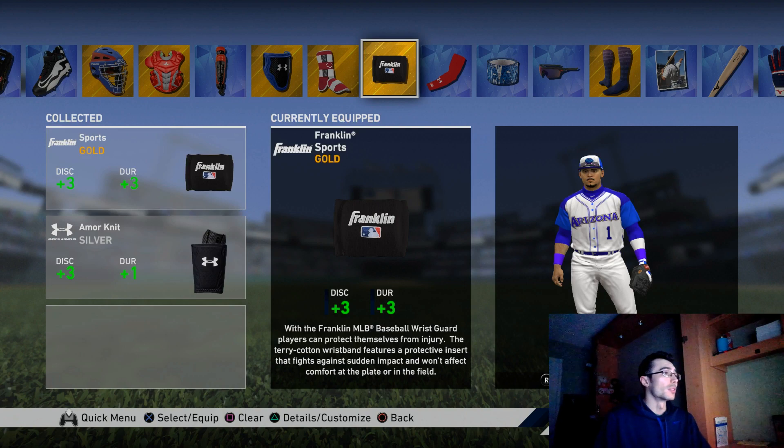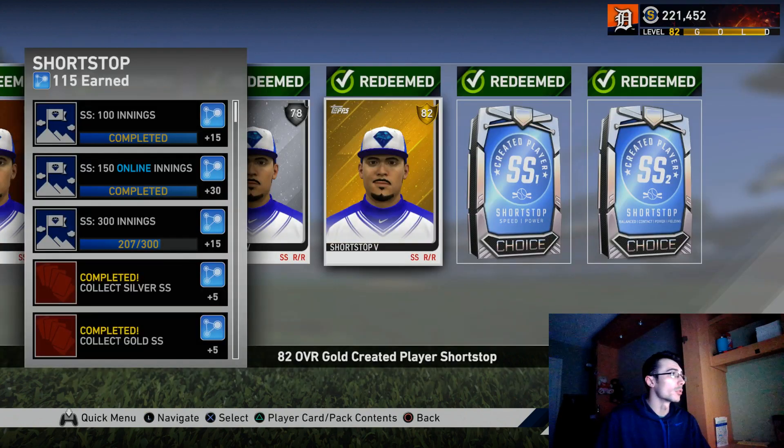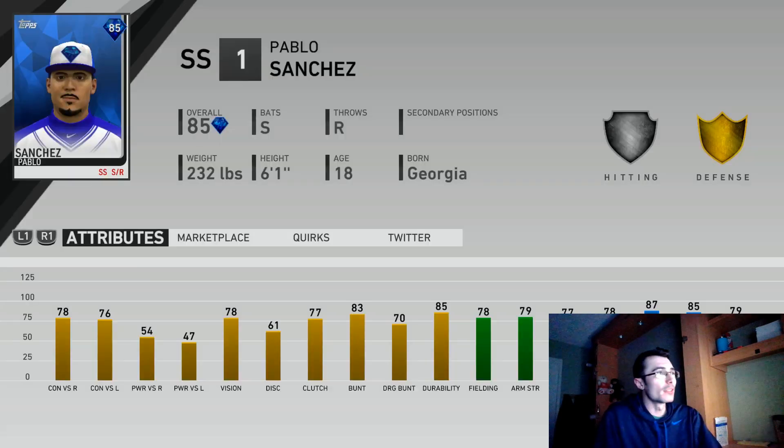To start, I'm going to be talking about the shortstop. I went ahead and redeemed all the shortstops — you complete the missions in moments, lock in the silver and gold shortstops, play 150 online innings and you automatically get the second choice pack. But if you did some of the grinding against the computer, you'll be able to unlock the 85 diamond choice pack first. There are a couple different options: a contact focus and a power focus.